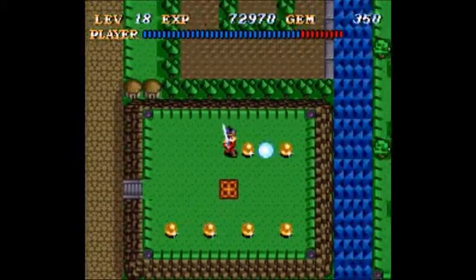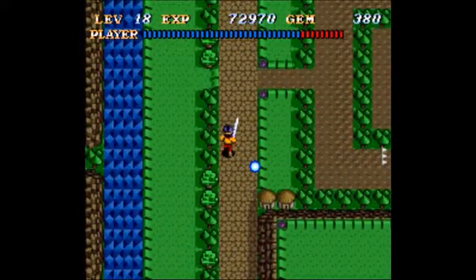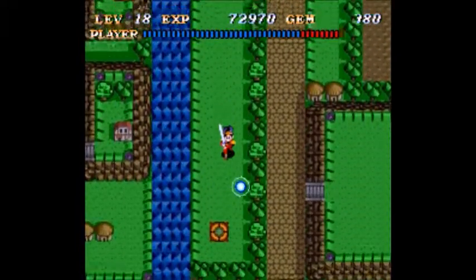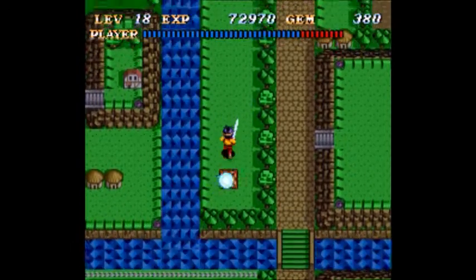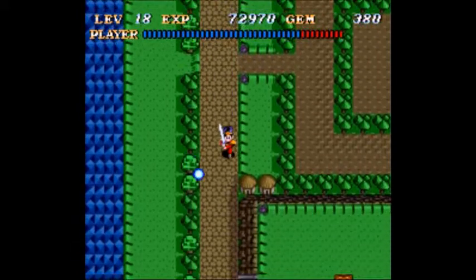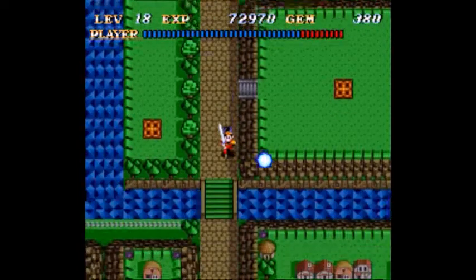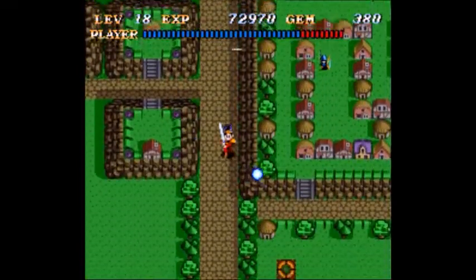I've already gone through half of my gems — every gem I've collected in the game so far. There's a quick way back, which is good. I think we can go back and get the invisibility guy. Could go get it, or I could try without... Actually, we're right here, let's just go grab him.